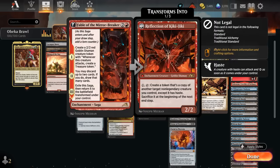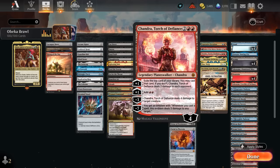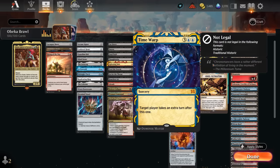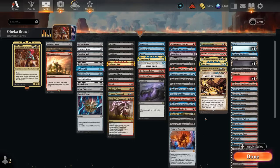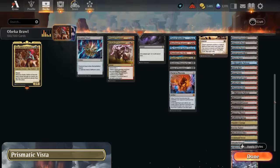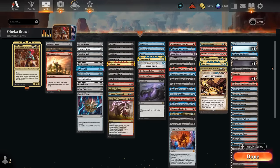Fable of the Mirror-Breaker provides card selection and extra mana — haven't seen it in Standard for a while but still incredibly powerful. Chandra can take out opposing creatures while generating additional mana for expensive spells. Nicol Bolas makes the opponent discard then transforms into a planeswalker. Time Warp takes an extra turn, hopefully giving even more upkeep steps. Nicol Bolas, God-Pharaoh is another Grixis payoff, alongside Cruel Ultimatum — target opponent sacrifices a creature, discards three, loses five life; we return a creature, draw three, gain five life. The mana base has dual lands, fetch lands, shock lands, and new surveil lands.